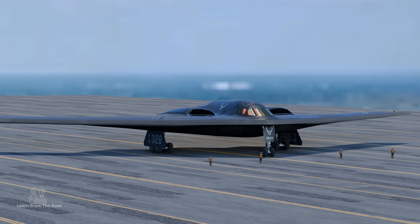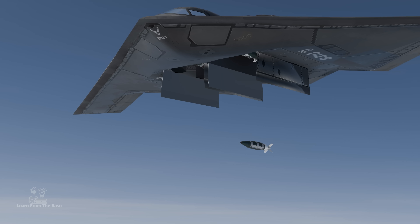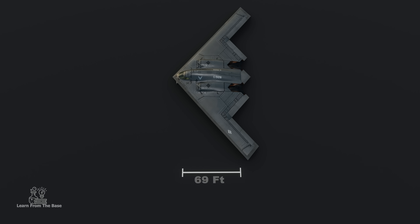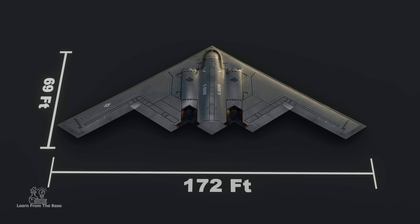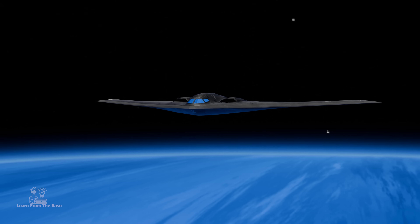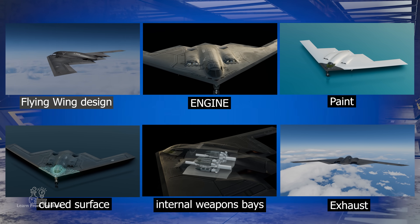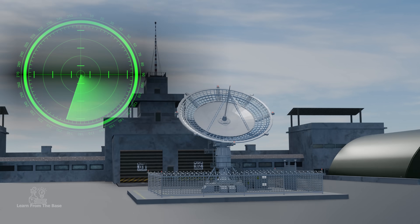The B-2 was developed during the Cold War for stealthy, long-range bombing. Revealed in 1989, it has since been a crucial part of U.S. defense. The aircraft measures about 69 feet long and has a wingspan of 172 feet. The B-2 Spirit, often referred to as the B-2 Stealth Bomber, gets its name from its advanced stealth technology, which involves a set of design features that help the aircraft avoid detection.